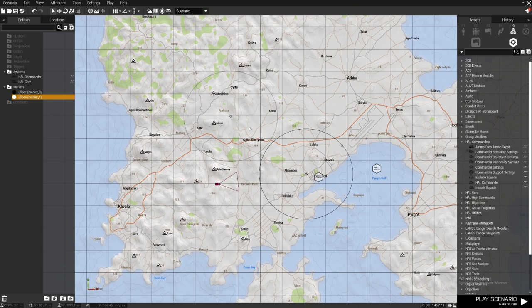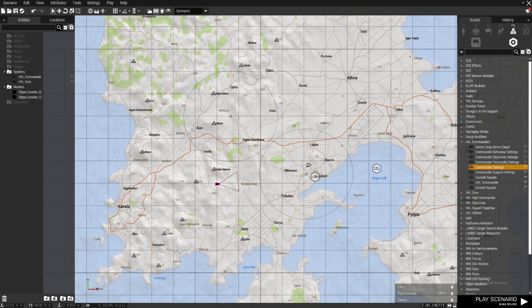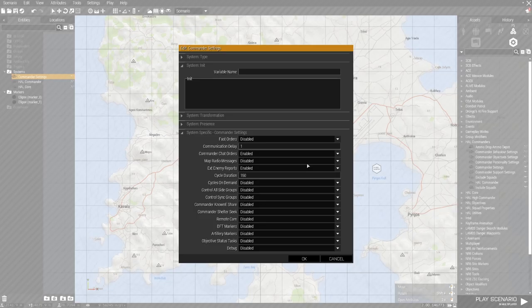Go to commanders and spawn a commander. I have two sectors — I want the east sector to fight against the west sector, vice versa. Spawn the commander: it's leader A, blue for. You have up to eight leaders and you can spawn to the leader side.